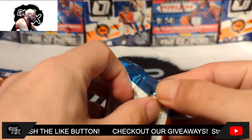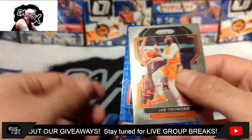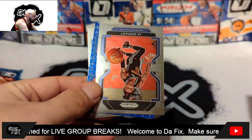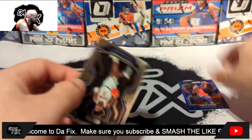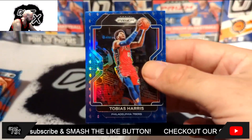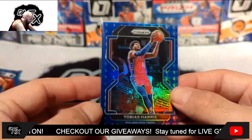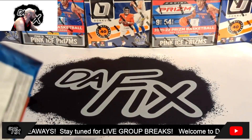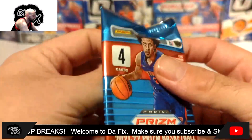It's okay, we have 18 more to go. We got a 75th anniversary card — J Crowder, Ja Morant, and Tobias Harris. I don't agree with Tobias Harris being on the 75th anniversary; in my opinion it should only be the legends who made it to the 75th anniversary team at the All-Star ceremony.